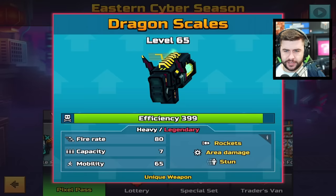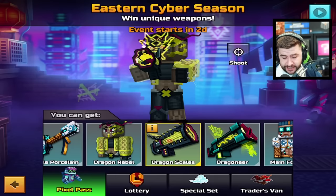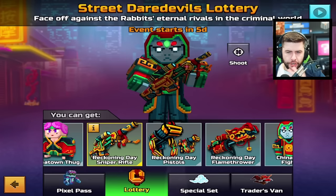Last but not least we have the Dragon Scales: Heavy, Legendary, Rockets, Area Damage and Stun. Fire rate 80, capacity 7, mobility 65. It looks like this is the weapon you get at the start of the season, but there are only three weapons throughout this Pixel Pass.